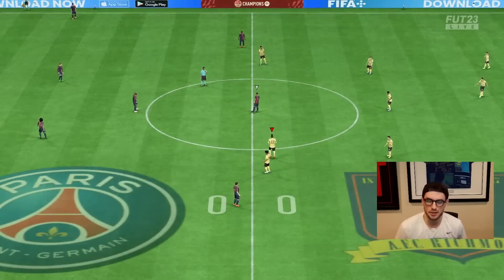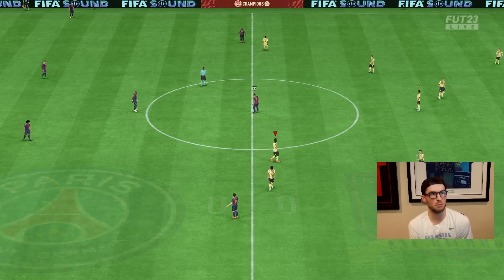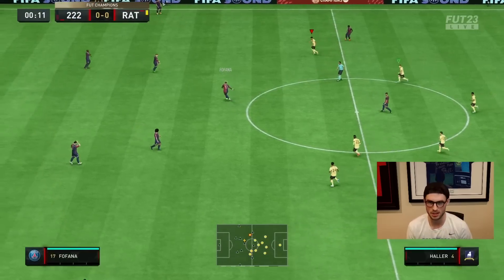There we go — what a play, Eusébio to Balotelli for the winner. Had to focus up there because we were going through it. Interesting team next — Captavia in there as well, Payet — solid team, and probably the last one we play today. Let's see how it goes.